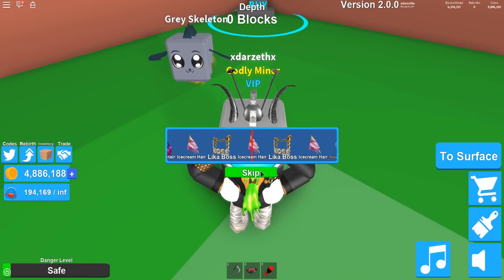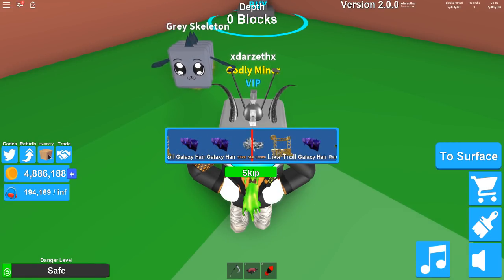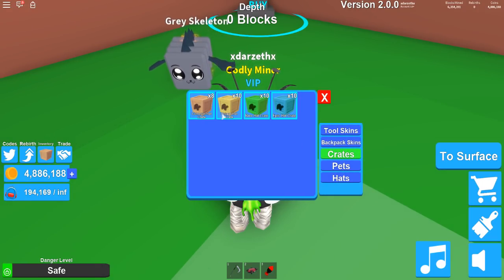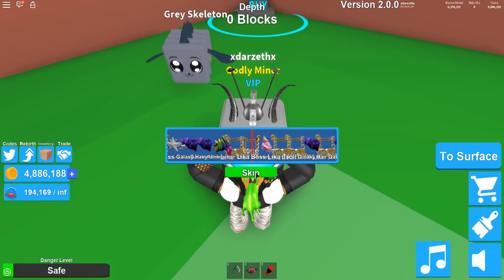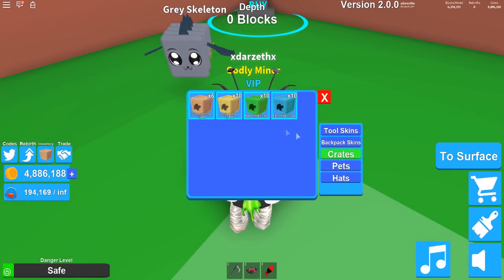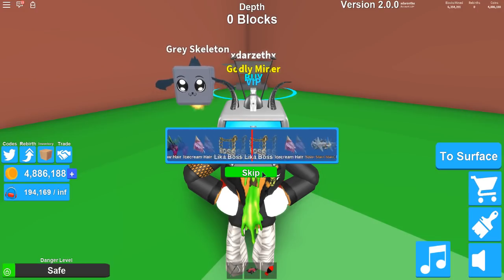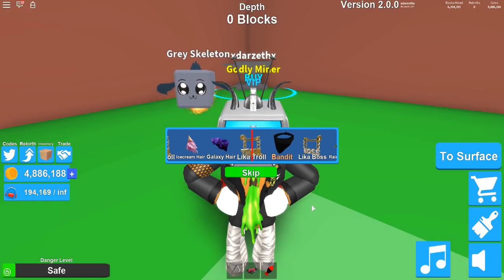And then we have ice cream here again. We're gonna look at all these after — remember that. So we can just continue with the opening. And then we have that. We're just gonna keep opening them as quick as we can — it's super duper fast now. Oh my gosh! So we're gonna go to crates, open, skip, skip, skip, skip — and we're gonna get whatever we get and see what we have afterwards.